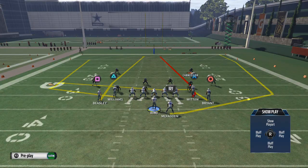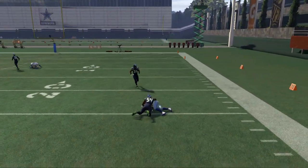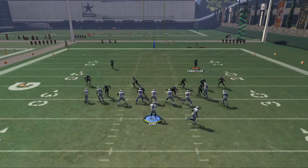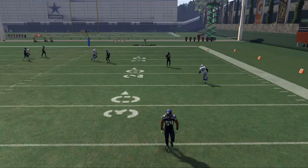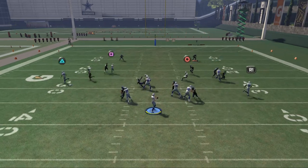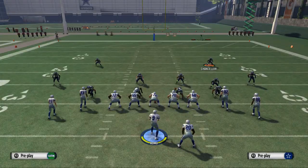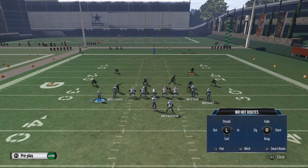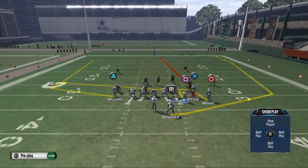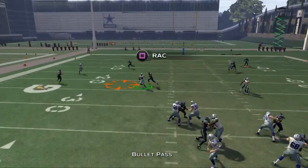Wheel routes are kind of finicky, and we need to see if they beat man. If the defender is looking at McFadden, he can cut that off for a user pick more times than not. But if we wait just a little longer — when he turns his feet in — we're able to get that wheel pattern out. Now we're going to place Cole Beasley on a hitch route and motion him across. Hitch routes will run a little spot route, which is interesting given the Saints spot shake route.